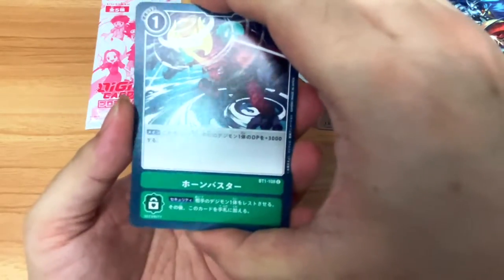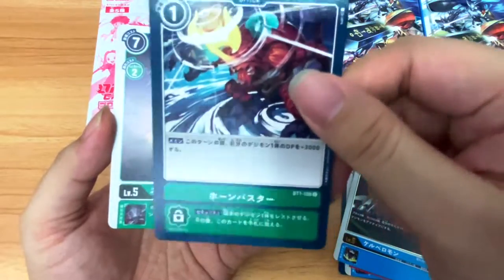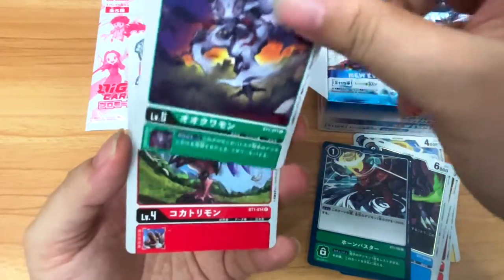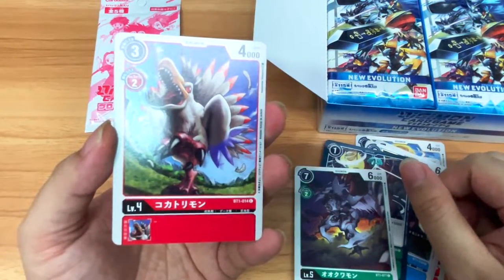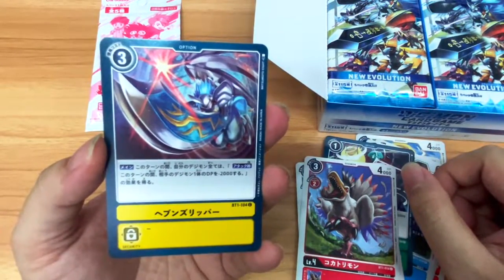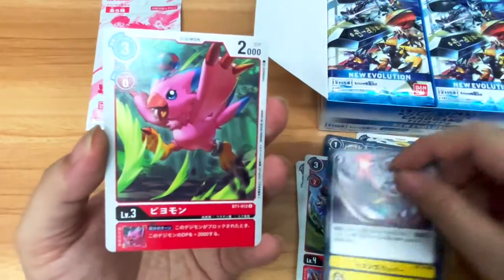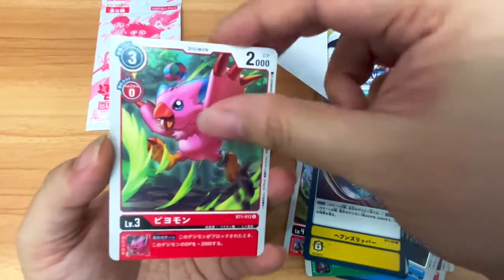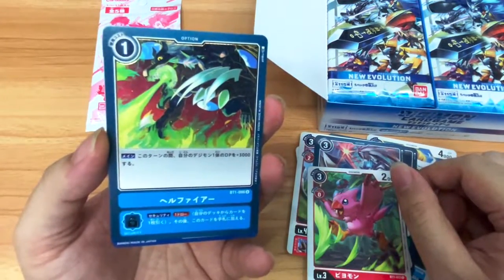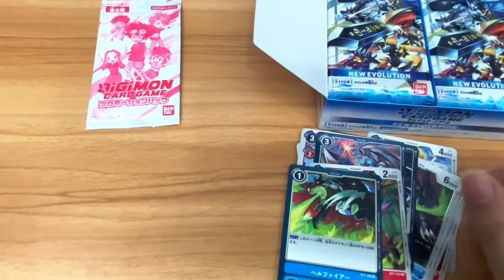Next pack: we have Hornbuster, a pretty decent green option card. Then Okuamon, Kokatorimon, Heavens Reaper, Pyomon, and another rare — Hellfire. It's a pretty cool rare option card.